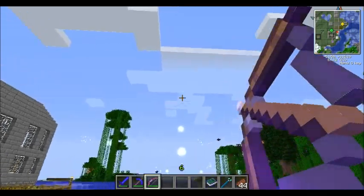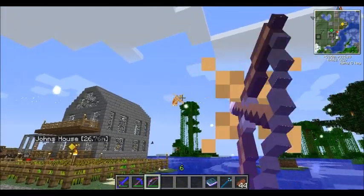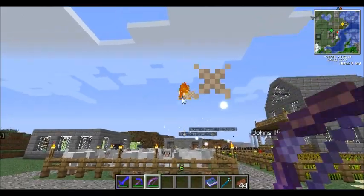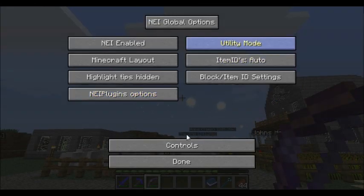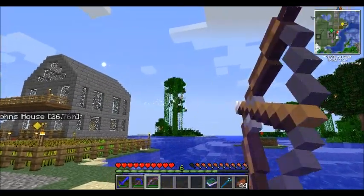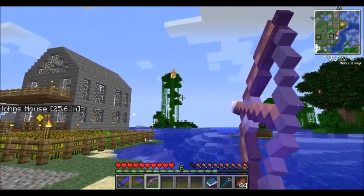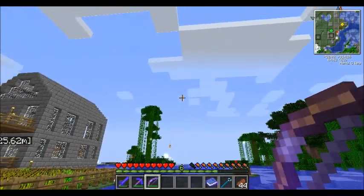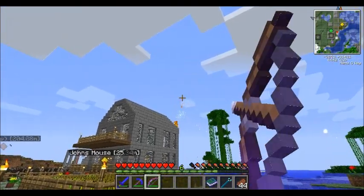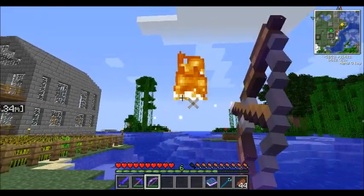Guys, we're having a bit of a problem. This is why we can't have nice things. John got carried away with Domcraft. Oh goodness, this is bad. It's okay, I've got armor on. I'm taking half a heart from each hit. I haven't taken a hit yet. Oh God, there's so many. Half a heart really piles up.